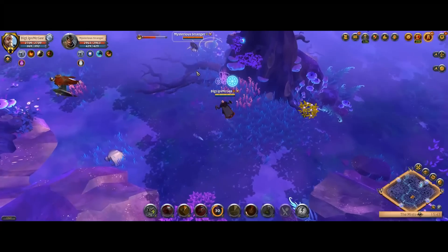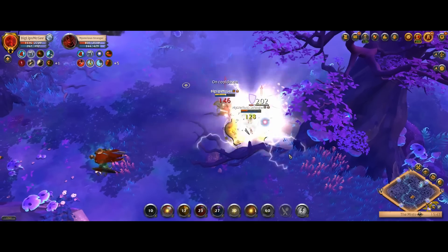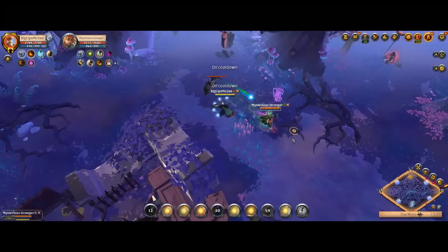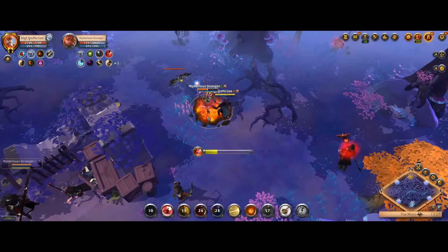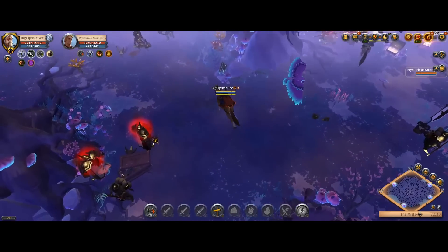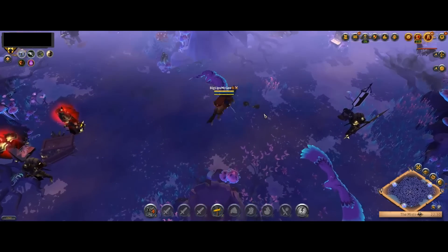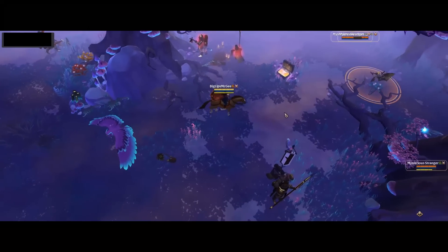Take this as a PSA: if you're running out in a solo build in the mists, take at least one defensive spell with you — even one resistance potion as a swap — because against a full damage combo like this, if you have zero defensives in your build, there's nothing you can do except run. Anyway, let's get back to exterminating some rats because that's what we're all here for.